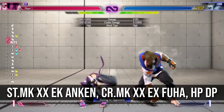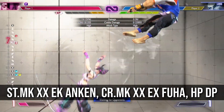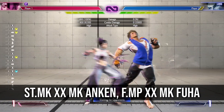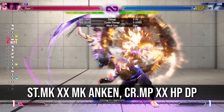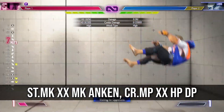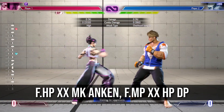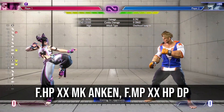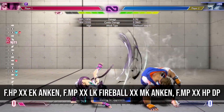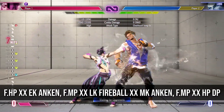Like SF5, one of Juri's best pokes is stand medium kick. You can cancel the first hit and buffer it into special moves and get potential follow-ups, bearing in mind not all of them will combo from max range. Juri's forward heavy punch is an amazing tool, and with the second hit being cancelable, you can get some easy hit confirms here for massive damage. SF6's scaling can be a bit heavy though, so try not to extend combos too much.